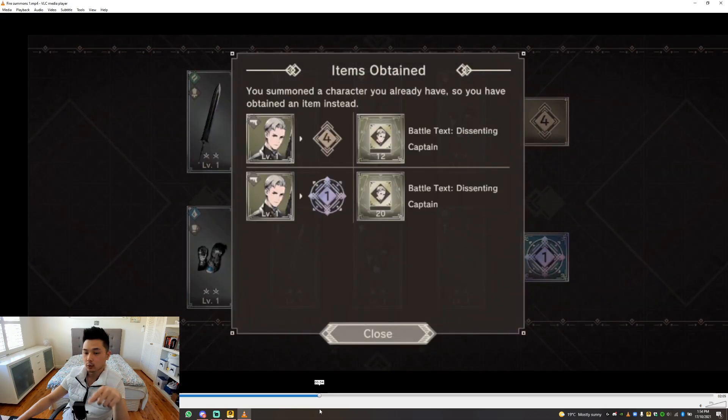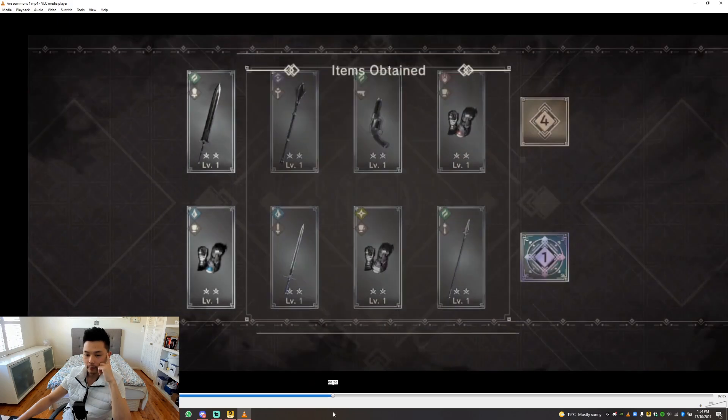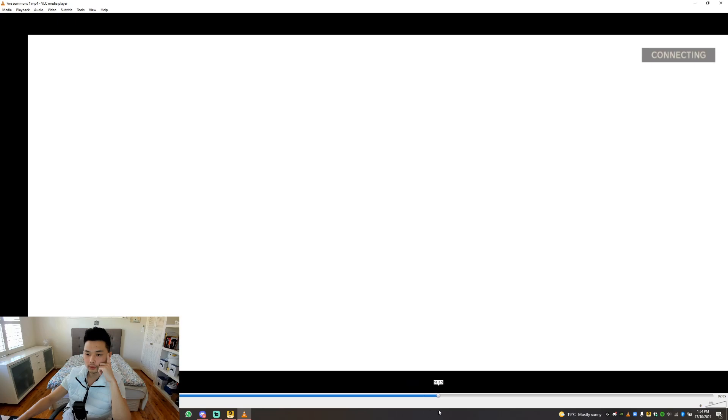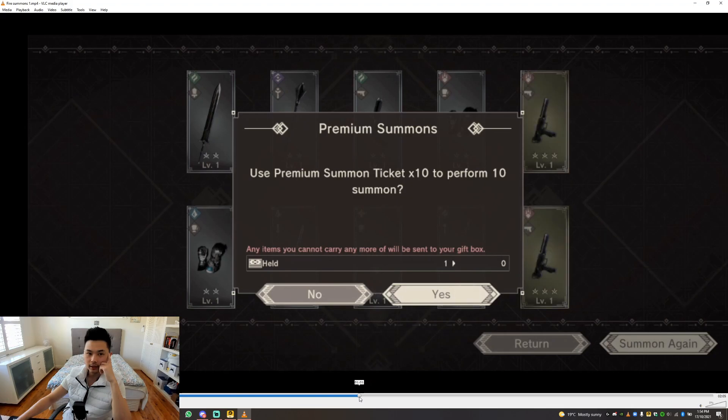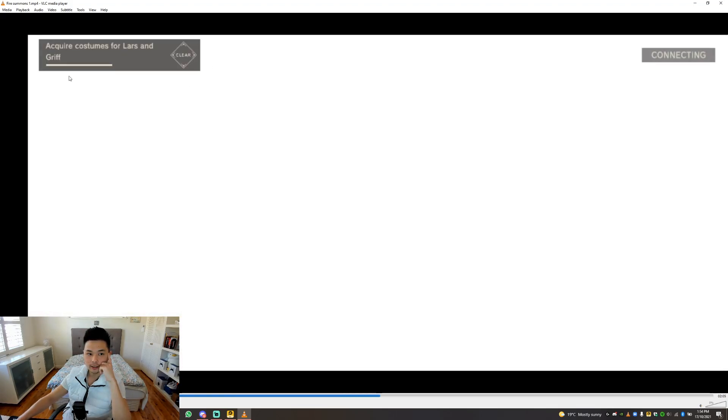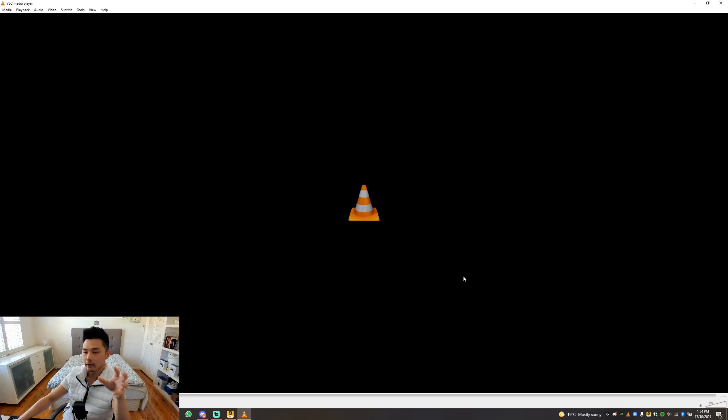That's a tier-one 3-star — that's 20 books right there, maxed him out. Then on the third pool I got the 4-star version of Griff. It crashes here so there's no point watching the rest, but basically I got 4-star Griff on my third pool, and not only that — I also got my first copy of Fractured Prisoner with that S-plus tier two-hand sword.